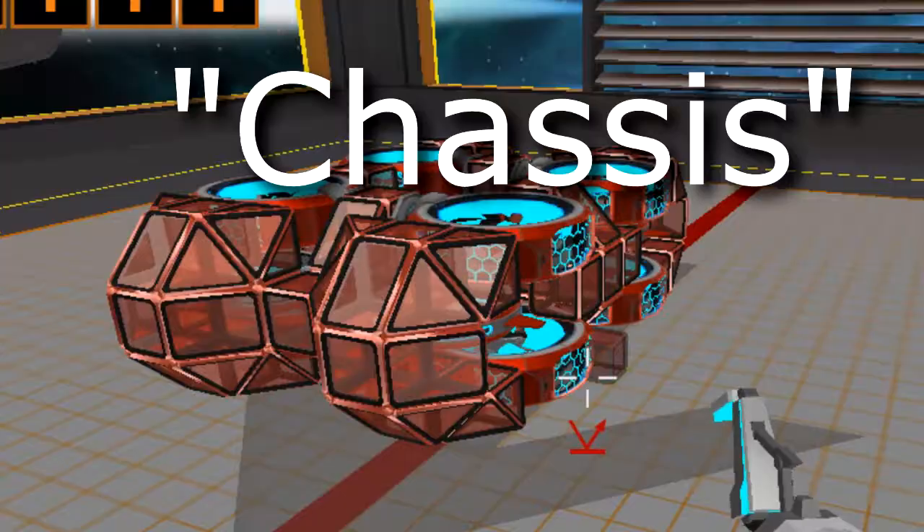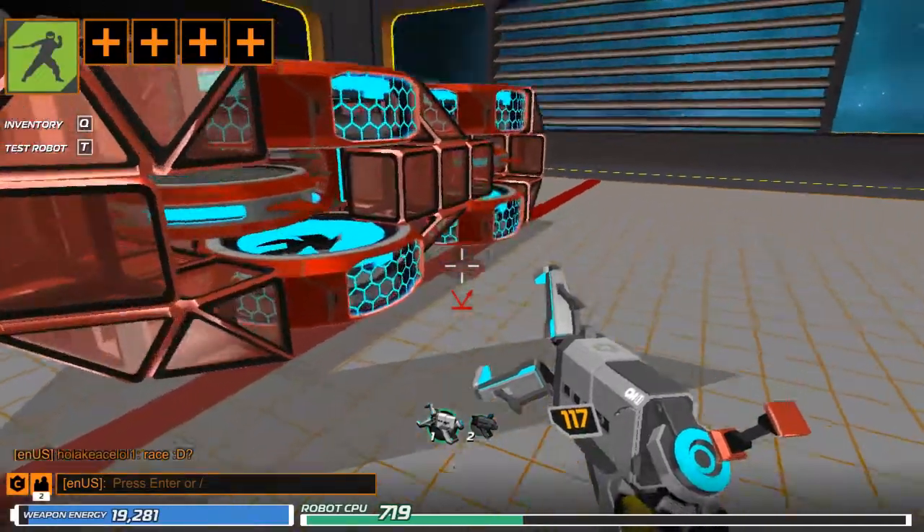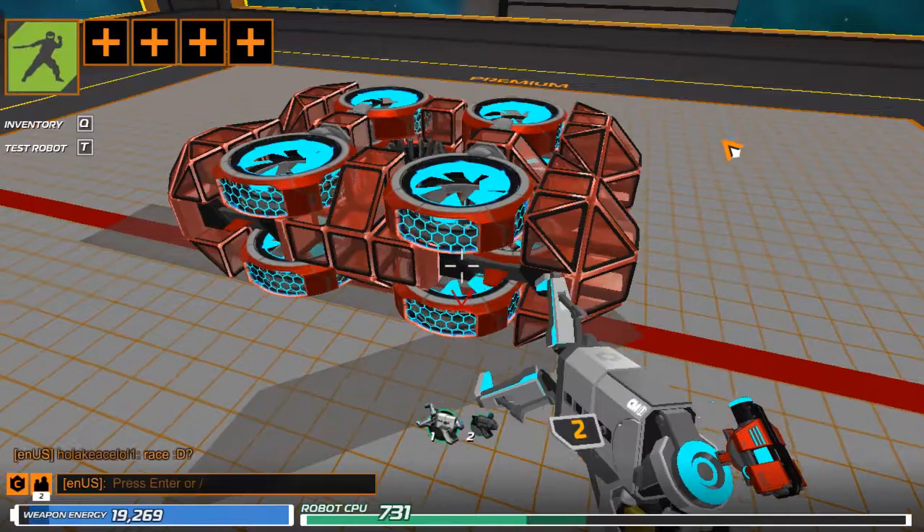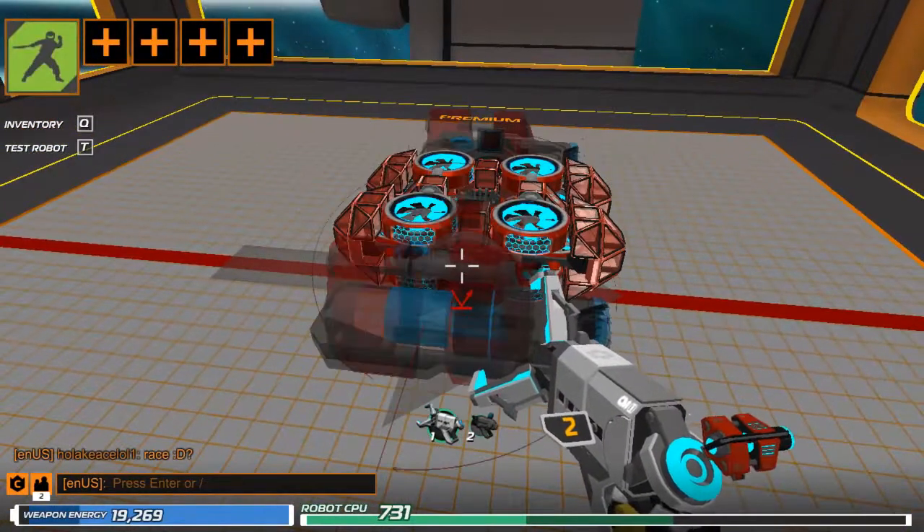When you're done with the chassis, add a few rods, because they help or something — who knows. Next, add some shotguns because shotguns are clearly the coolest weapon.